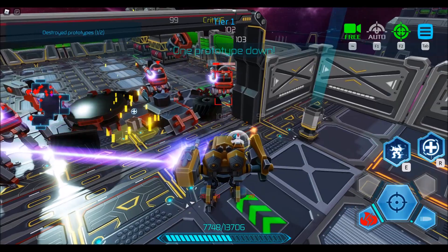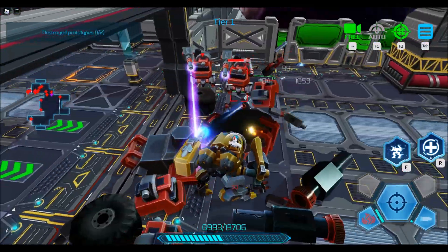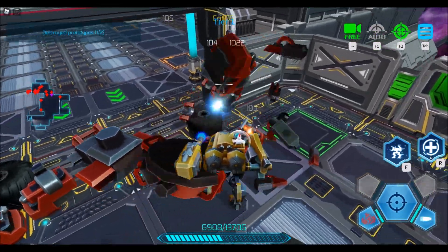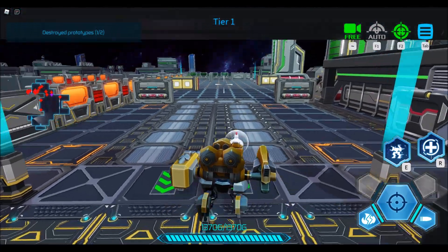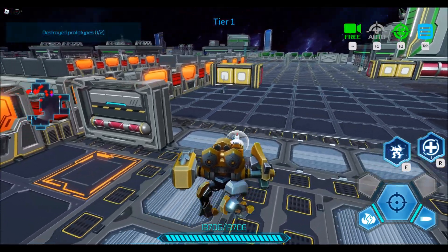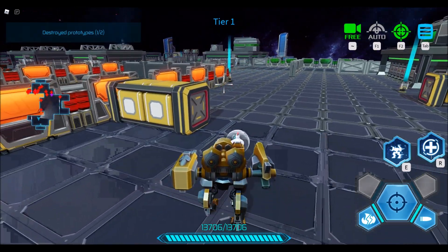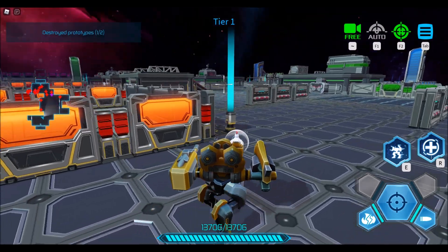One prototype down. One? How many are there? Geez, that took a lot of damage getting that one down. Health increased. Now where do I go? You can't jump — I thought maybe you could jump. Oh, there are two prototypes.